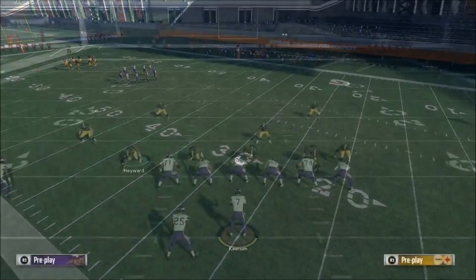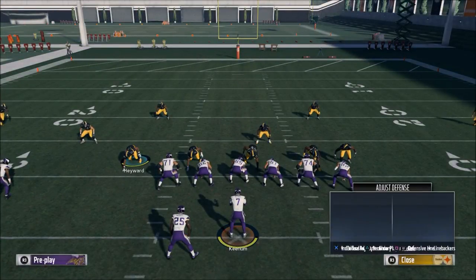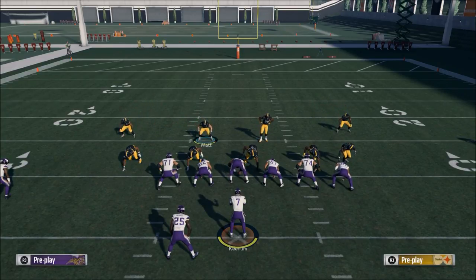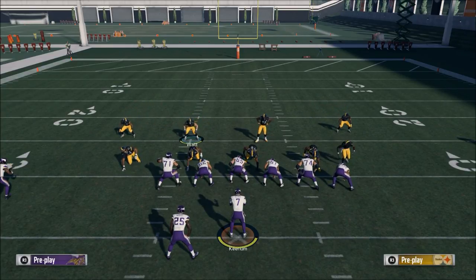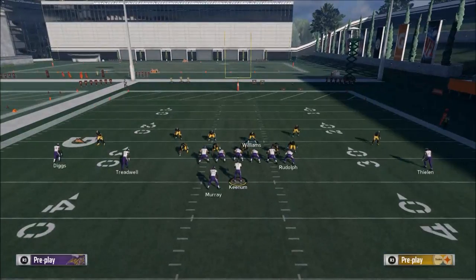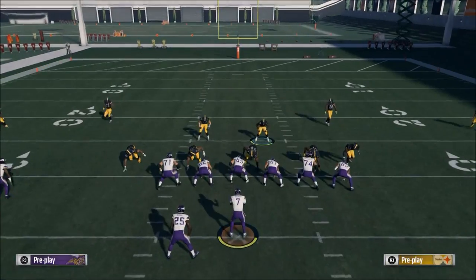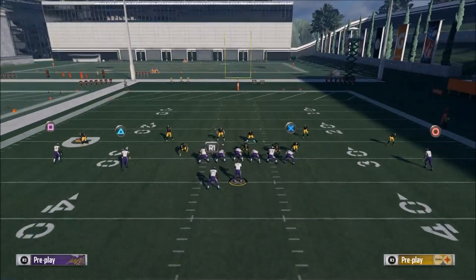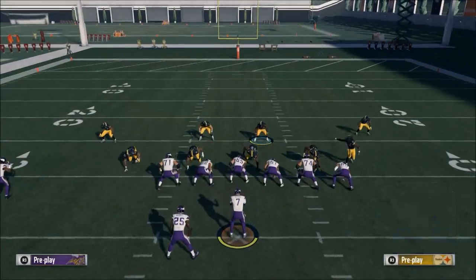Here's our base look. We're going to base align, show blitz, and pinch our linebackers. From this look right here, this is how we're going to play defense — it's going to look the same every single time. So when we go to a man blitz like an edge sting, we're going to base align, show blitz, and pinch the linebackers. As you can see, it's going to look exactly identical.